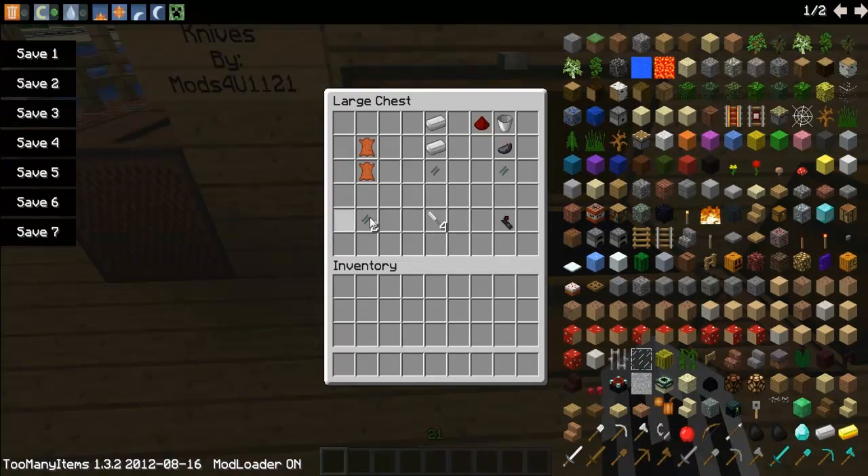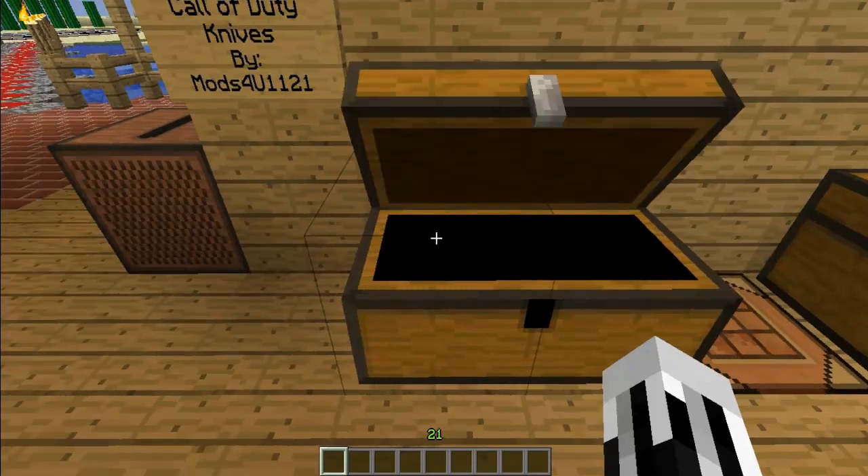Now, the first thing is, if you add two leather, you get two grips. Grips are used in every one of the crafting recipes. One grip and two iron ingots on top gives you four ballistic knife blades. These things can't be shot on their own, but if you combine a grip, one ink sack, one bucket, and a redstone to the side, you get the ballistic knife holder, which together makes it work.